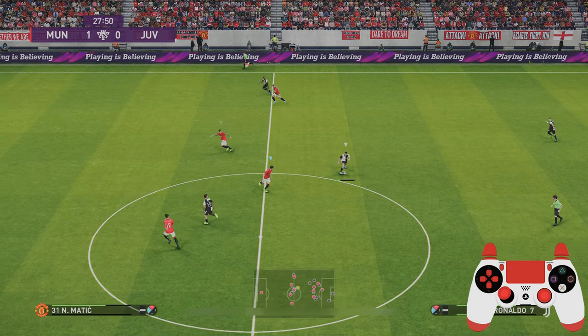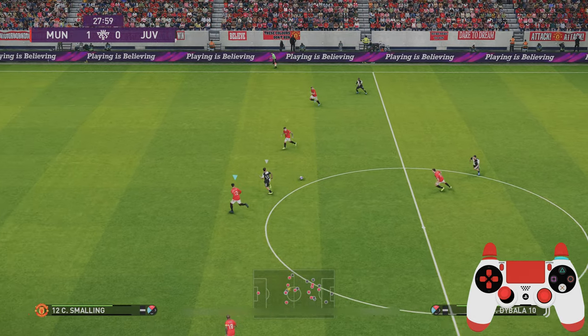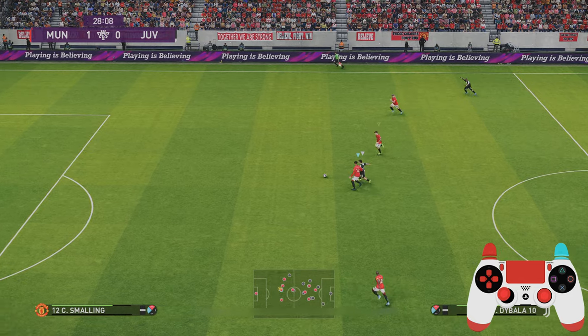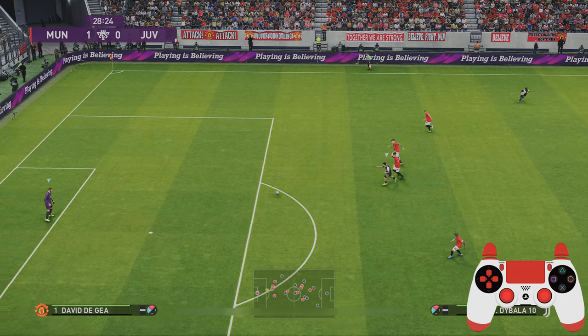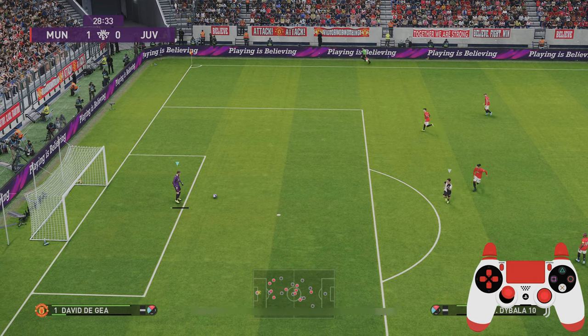Here the ball is played through and Smalling just comes across — use super cancel to grab a hold of the attacker, slowing him down. As soon as I get an arm on him I know I'm going to out-muscle him, because Smalling is not going to win a race side by side. So you have to come across, grab a hold, slow him down and allow me to get the ball back.